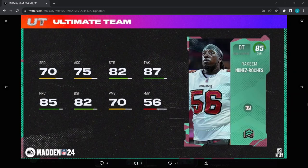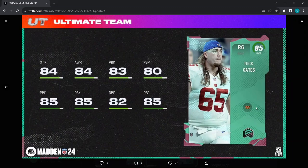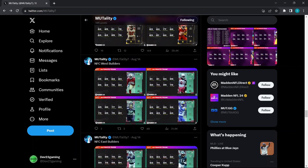Rakim Nunez-Roches — 82 block shed, that's really all you need to know about that card. Nick Gates for the Giants — though he's actually on the Commanders now — he does get double team chemistry: 84 awareness, 83 pass block, 85 run block. That's it for the NFC East side.